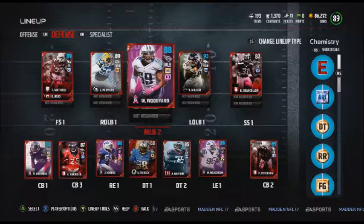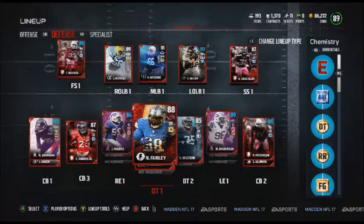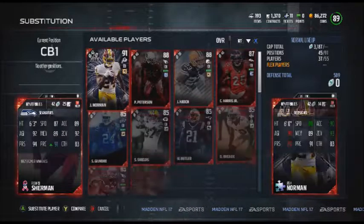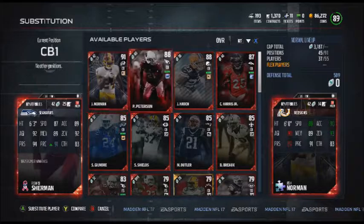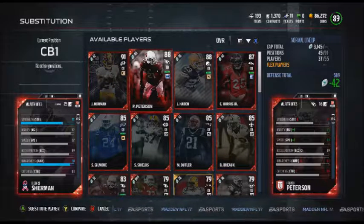Woodyard is up to an 88 overall — he was an 87 because of the field general chemistry. Hughes and Muhammad Wilkerson also get overall upgrades. You can see Sherman does go up to 91 play rec with the bonuses, which is very nice.